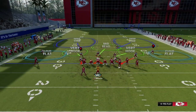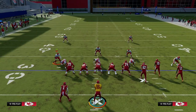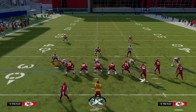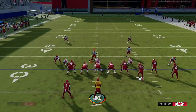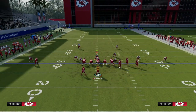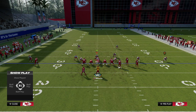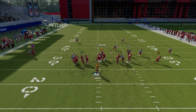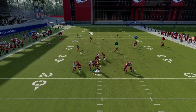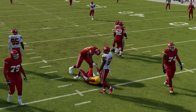The first thing I want to show you is the blitz. We know that in Nickel 3-3, we get a plus-one advantage if we just blitz this linebacker, walk him out so that he's on a contain, and then click off. We want to stand just to the left of the center, and you can drop whatever coverage you want — you can drop that slot corner — and essentially what will happen is you will get this passive pressure loop disengage pressure off of that edge.